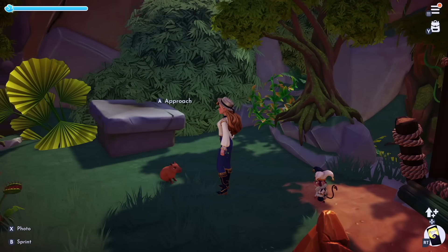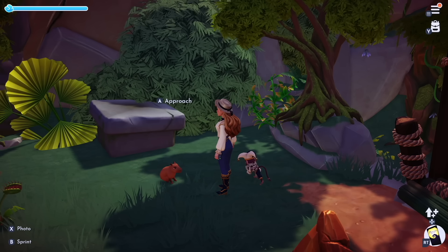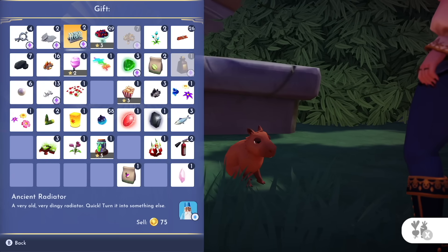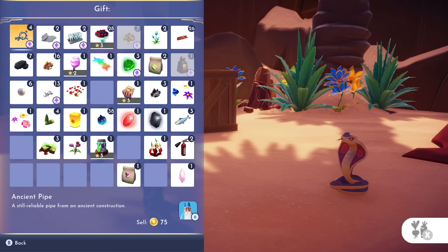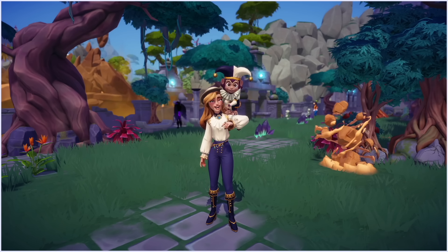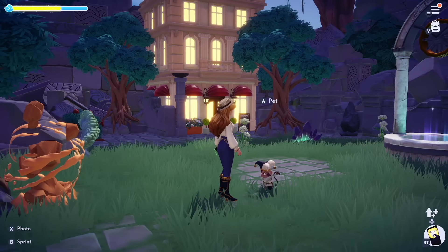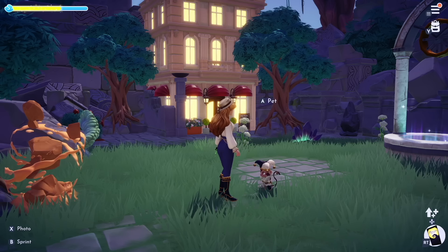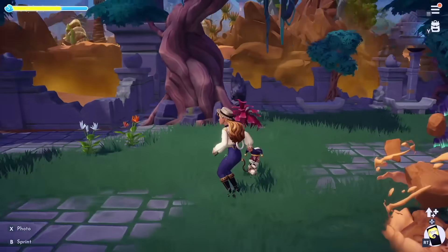Since we're talking about biomes, three new biomes also comes with three new critters or future companions. In the Wild Tangle, there's the Cappy — absolutely adorable. In the Glittering Dunes, we have snakes, which move really quickly. And in Ancients Landing, we have monkeys, which are my personal favorite. In addition to new companions, you also get new character poses which are perfect for Dream Snaps.